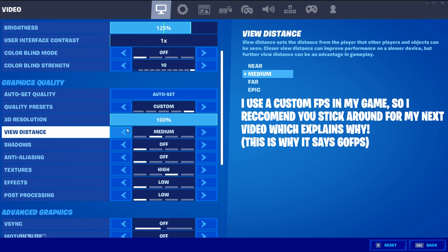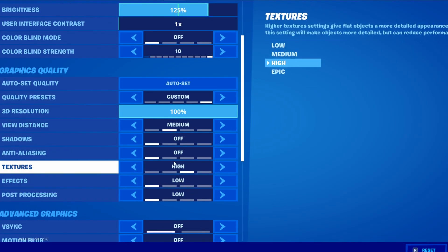For view distance, a lot of people think this affects how far away you see players — but no, you see players at exactly the same distance regardless of this setting. The only thing that changes is the objects you see in the distance. For example, you may see all the way to Lazy Lake on high, but not on low. I recommend having it on a lower setting so you're not rendering as much. I have mine on medium.